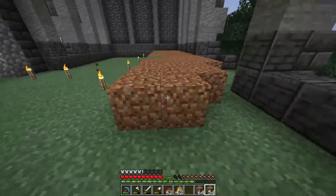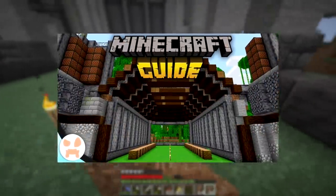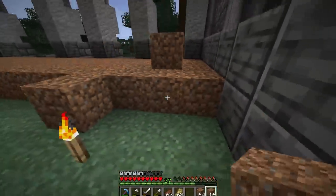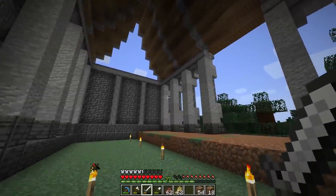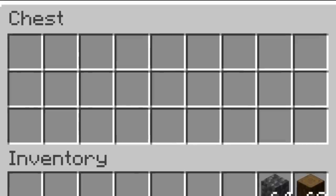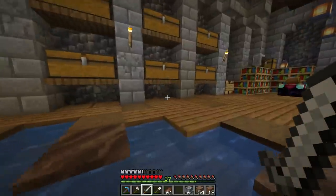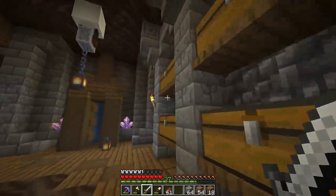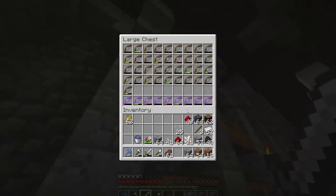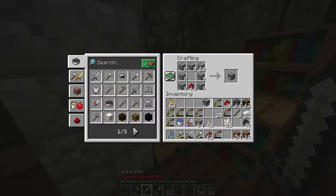If you remember back a couple months ago when we were living in the jungle, we started setting up a sheep farm project. I never ended up finishing that because 1.17 dropped way sooner than expected. By popular demand we'll be going back to the jungle to finish the sheep farm and the panda resort - but this sheep farm is better. I'll grab all the materials: seven building blocks, one observer, one redstone dust, one dispenser.